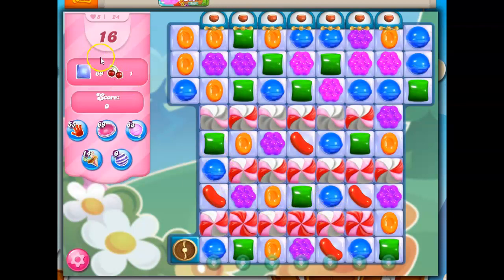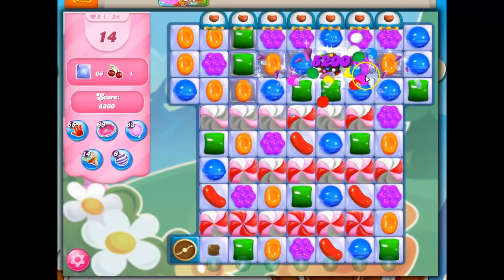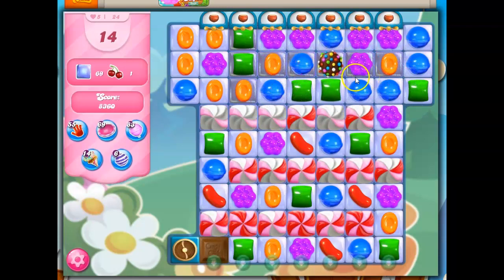I've got to get through a lot of barriers on only 16 moves, so I'm going to need the power of combos. I think I can make myself a color bomb right away. If I get purple in the wrong spot it's not going to work, but I'm setting this up now — and it did work. A purple didn't show up there, so I get the chance to do that.